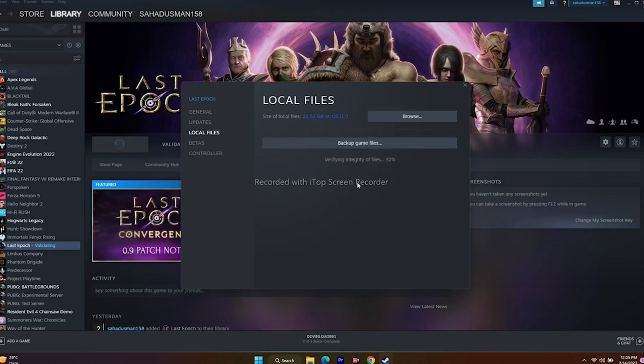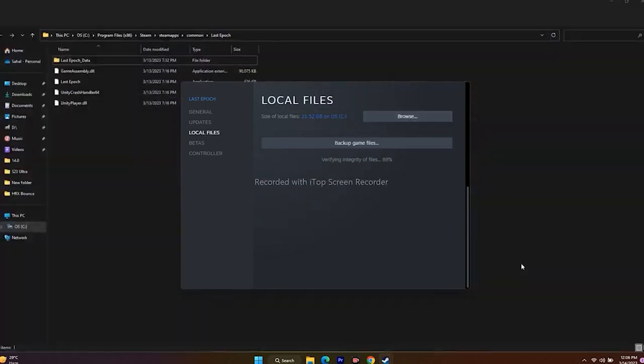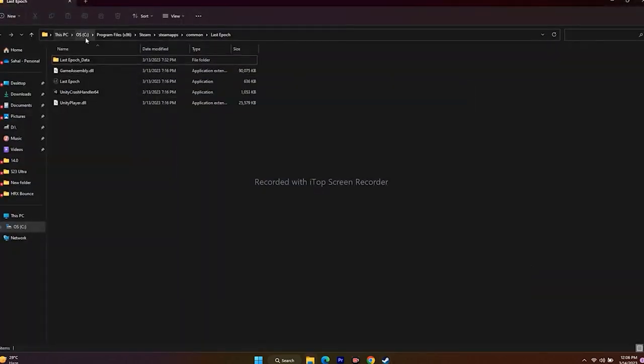Next, instead of launching the game from the Steam app, try launching it from the installation folder. You can navigate there from Steam by right-clicking the game, going to Properties, then Local Files, and clicking Browse. The path will be something like: This PC > Local Disk C > Program Files (x86) > Steam > steamapps > common > Last Epoch.